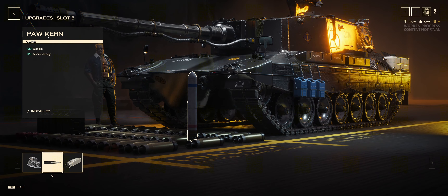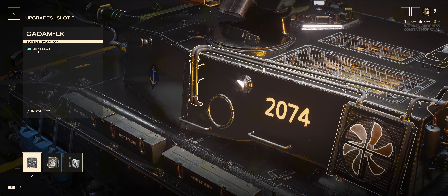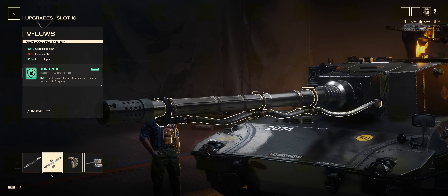In slot 8, we've got a boost to Damage and Module Damage once more. In slot 9, further cooldown reduction. And in slot 10, the exciting slot for all agents — we have an increase to our cooldown intensity, as well as an addition of 33% heat. So bear in mind, when you first get this upgrade you might not be used to how many shots you can fire before going on cooldown. We've also got an increase to the Crit Multiplier and further increase to Crit Damage while the gun is over a third capacity with regards to its heat.